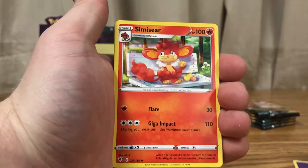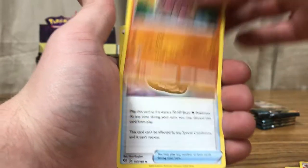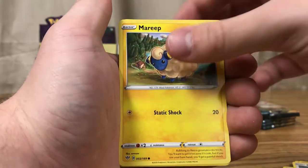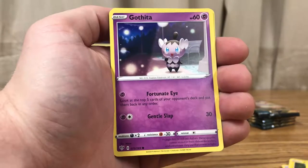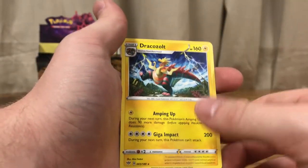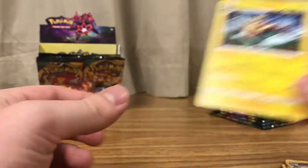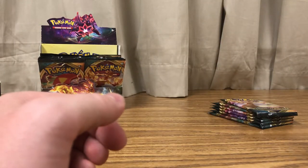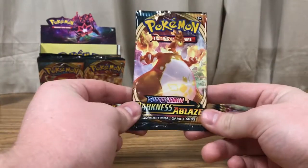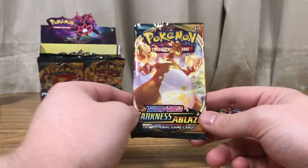Psychic Energy, Simiseer, Dugtrio, Rare Fossil, Klink, Ducklet, Mareep, Paris, Gothita, Golurk Reverse, and a Dracozolt Regular Rare. We'd like to apologize if we're pronouncing any of these Pokémon names wrong — we're not as familiar with the newer generations as some of the older ones, so please, we do apologize for that.